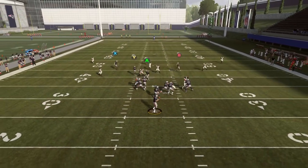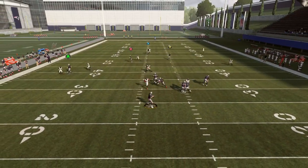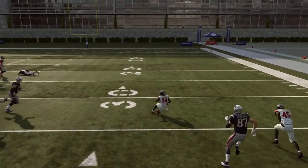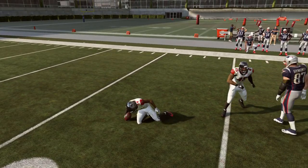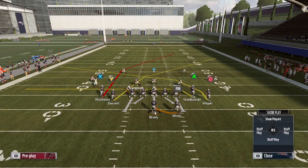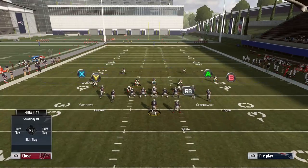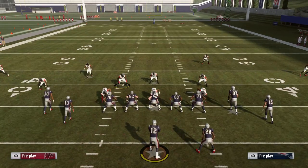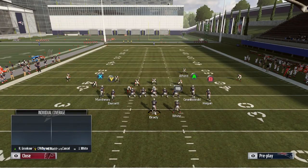We'll see what happens on that deep crossing route. He crosses and gets a little bit of separation, but the pressure actually got to me and I was able to make a hit. That's the other good thing — you're forcing them to wait to throw these deep crossing routes because of the cross-man. And then even though you're only rushing three, it allows your pass rush a chance to try and get to the quarterback and make something happen.